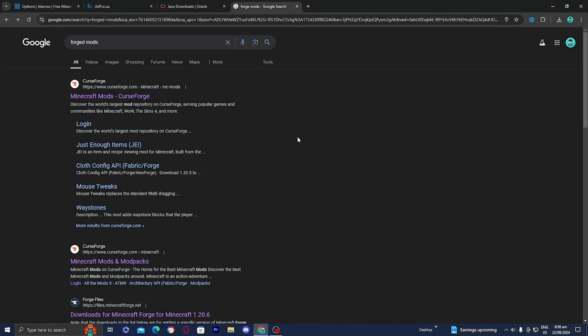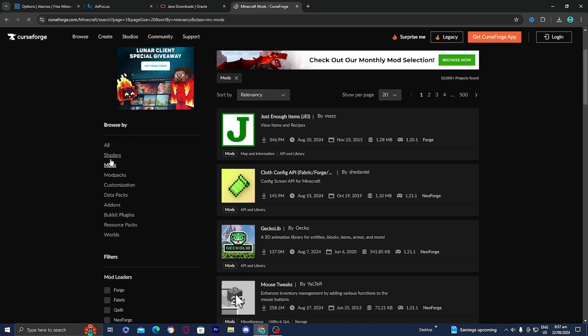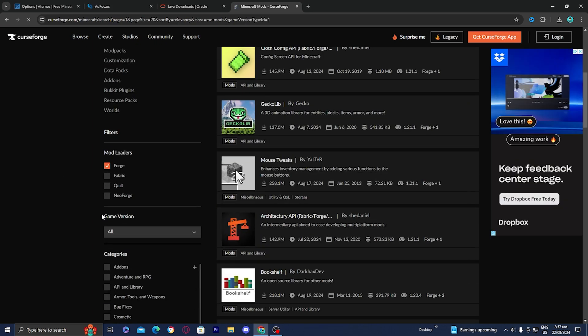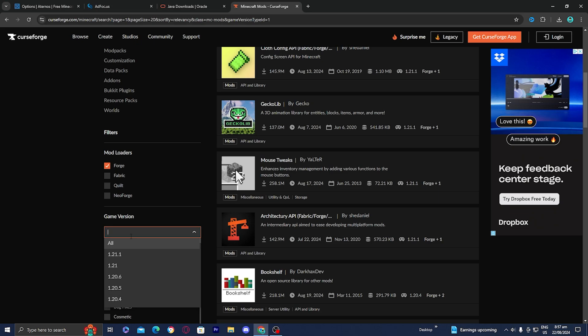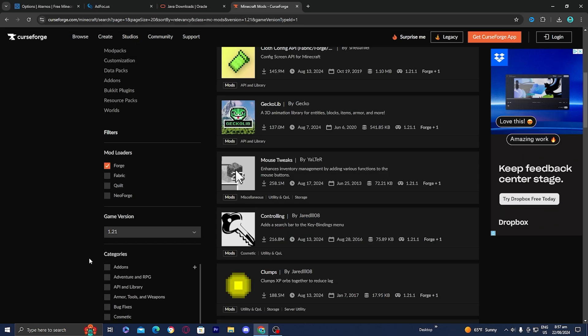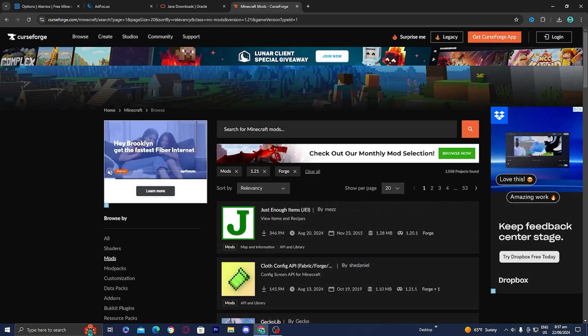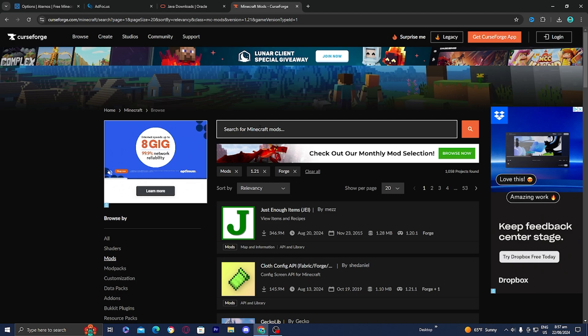Now we need to install the mod to our device. Before we uploaded it to the server, we need to actually get the mod on our local device. Go ahead and look up Forge mods and go to the CurseForge website. Make sure you're under the mods section, set the filter to Forge, and for game versions select the version you're using — we're doing Minecraft 1.21. Then go to the search bar and look up the mod you're trying to get on your Eternos server.